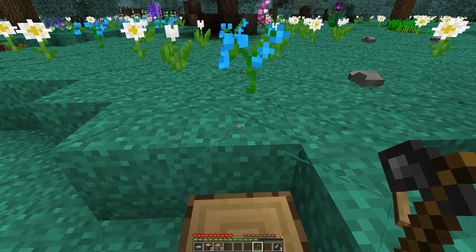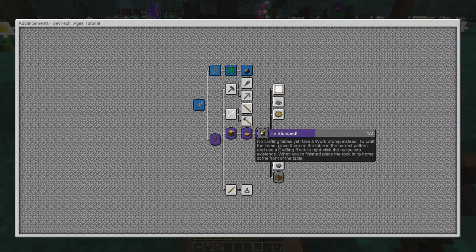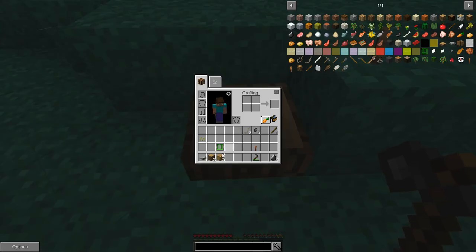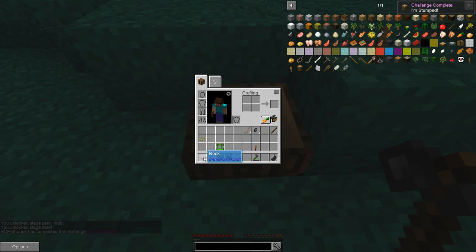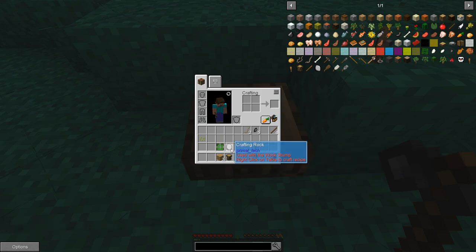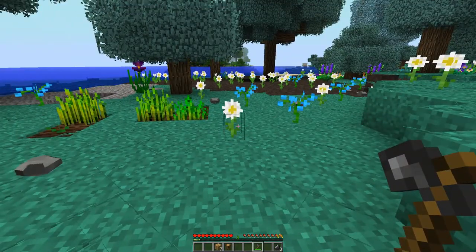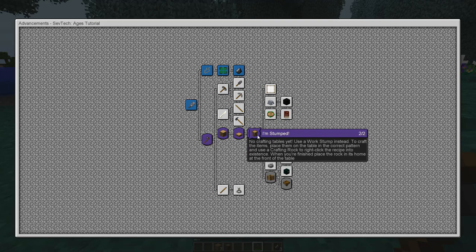Let's go back to our advancements and see what's next — oh yes, the crafting table, the fun crafting table. We put a log on the bottom and we have a crafting stump, and we have moved to the next age apparently. We take a rock, put it in our crafting kit, and we get a crafting rock. We actually have to hit the stump with the rock to make stuff — yes, that is how it is.